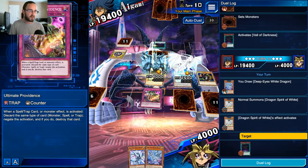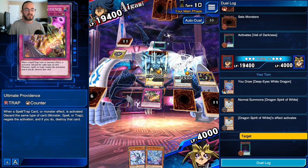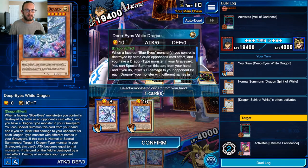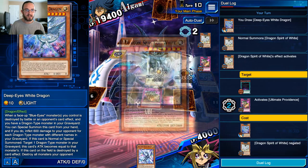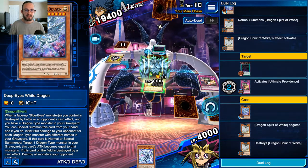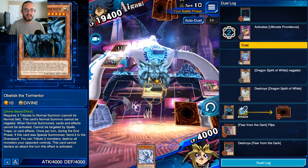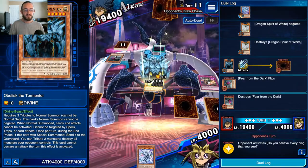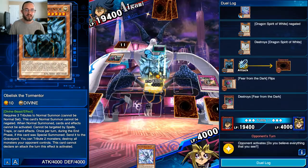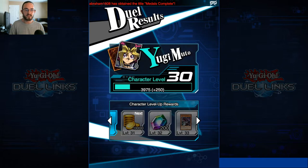I'm just auto-clicking at this point. Monster, Spell, Trap - negate the activation and destroy that card. Oh, I don't have a spell card. Am I negating my own monster's effect? Oh god, that's going to be embarrassing. Yes, I negated my own monster's effect because I'm amazing. I ultimate providence'd my own monster and stopped my Obelisk the Tormentor from being able to actually deal damage. After the five turns you automatically get an automatic draw.